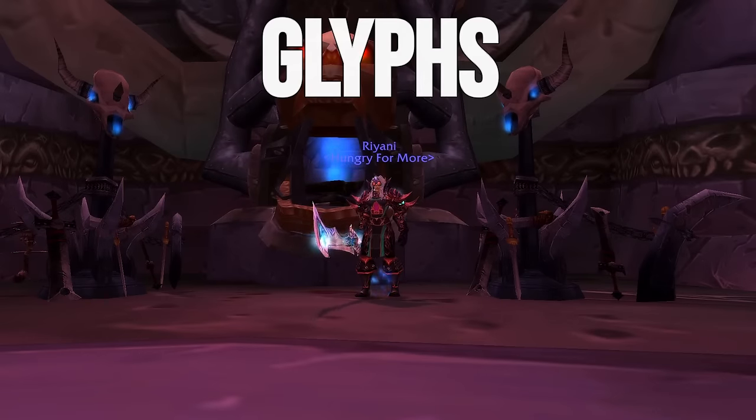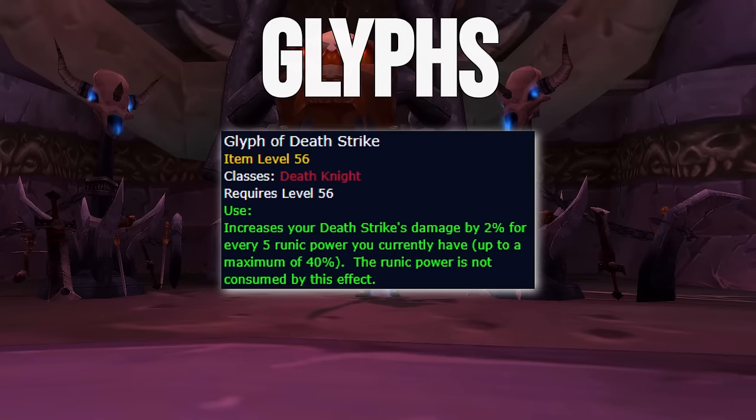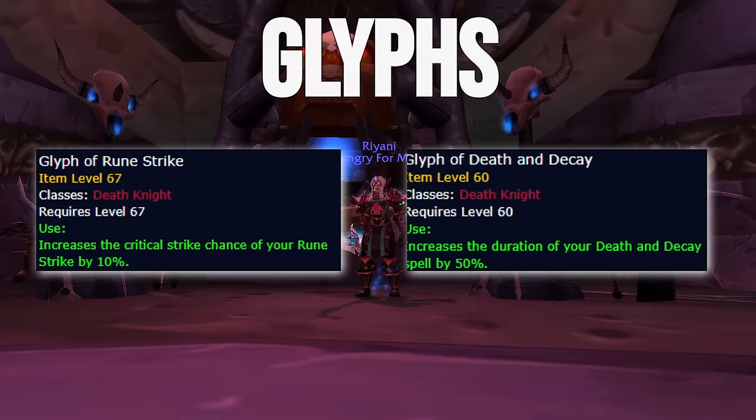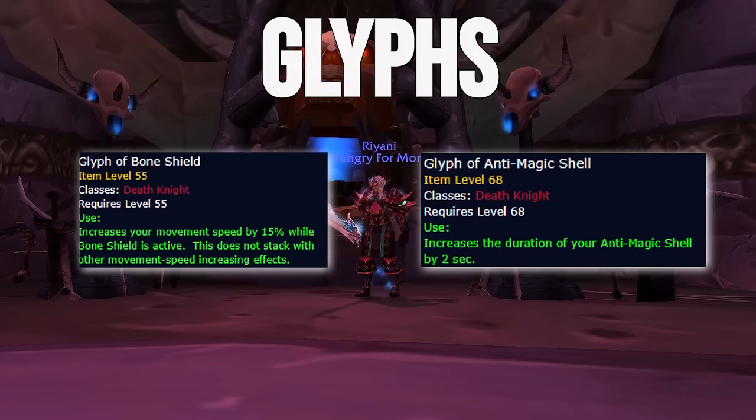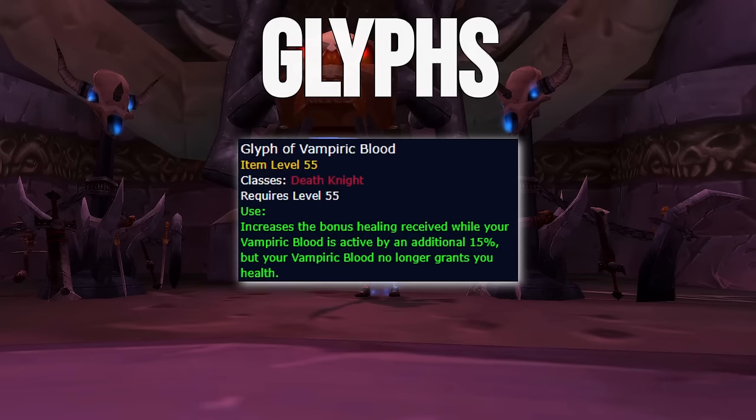For Prime Glyphs, you always want Glyph of Heartstrike for 30% increased damage, and Glyph of Deathstrike which grants 2% increased damage for every 5 Runic Power you have, up to a maximum of 40%. This is the reason why we want to play around a high Runic Power pool and not dump all of our Runic Power unless absolutely required — 40% additional damage on Deathstrike is enormous as it's our biggest hitting ability by far. For the third Prime Glyph, we swap between Glyph of Runestrike for single target and Glyph of Death and Decay for dungeons and AoE. For Major Glyphs, I like Glyph of Boneshield and Anti-Magic Shell as staples for all content. Glyph of Vampiric Blood is bait as the healing increase portion does not apply to your Deathstrike, and the 15% health increase is more valuable as a tool to save you from sticky situations than the additional 15% healing.